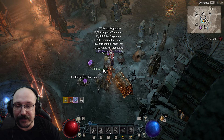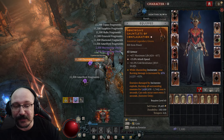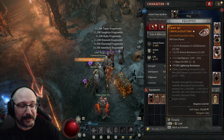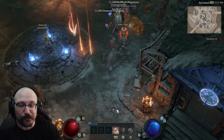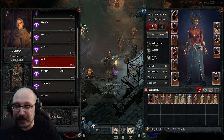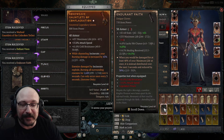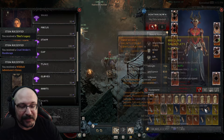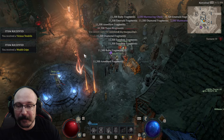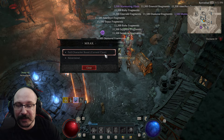This is definitely the fastest way to get gear, because you're guaranteed to get something for every single slot. Another option is to run over to the obols vendor and gamble those obols you just got. You're not going to get tons of gear this way, but you could potentially do a boost between each gamble session.